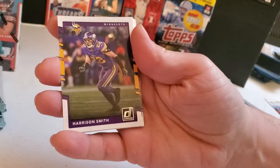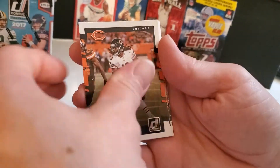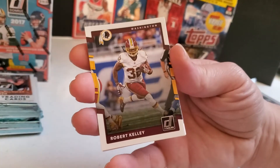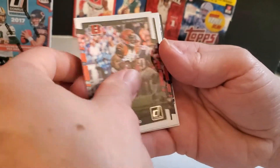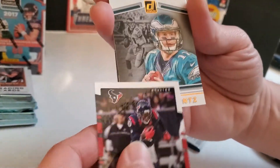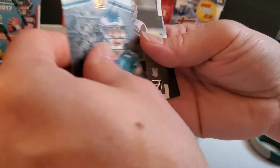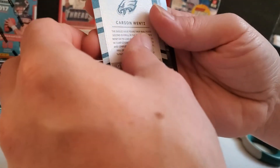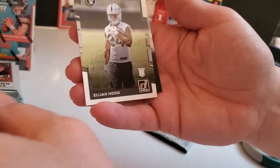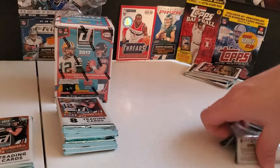Here we go, pack four. Kevin White. This pack is a little boring. Hope something's good here at the end. There we go — Carson Wentz, it's a canvas field Gridiron Kings. Put that off to the side. And there's our rookie from the Raiders.